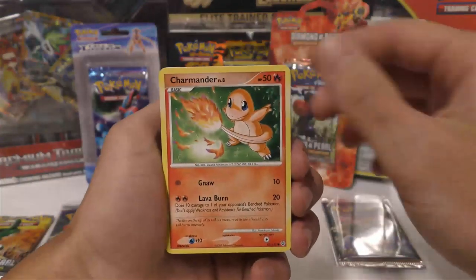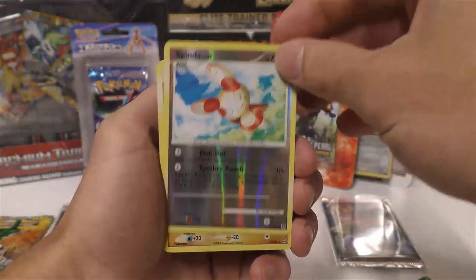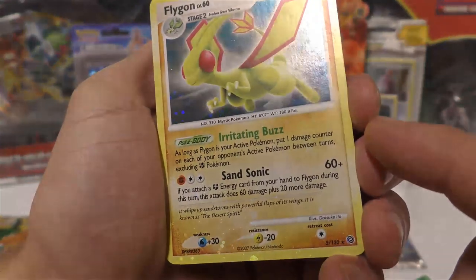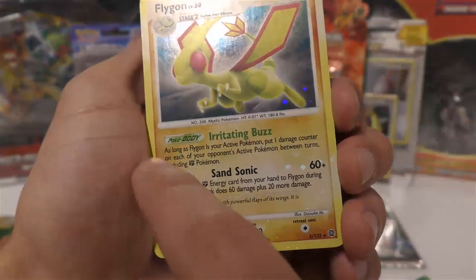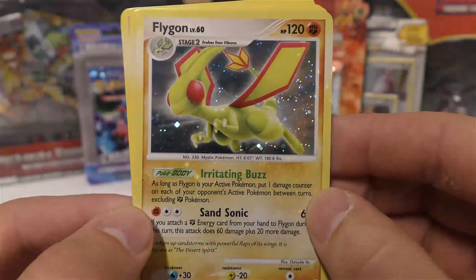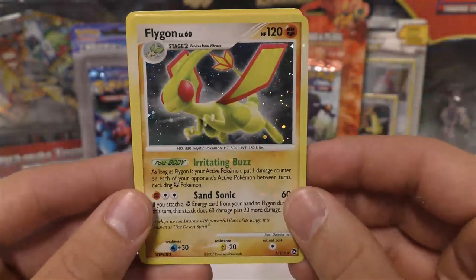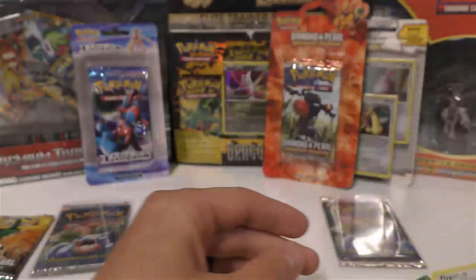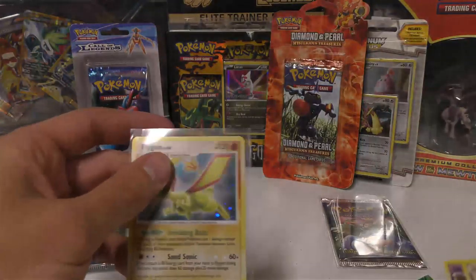We've got a Charmander, Grimer, Squirtle, Lickitung, Shroomish — a reverse holo Spinda and a holo Flygon. Check that out — it's definitely got the holo bleed, I mean you guys can see it, it's all over the thing. It's even more prominent right here. You can see this big swirl right there — really cool holo bleed all the way through, with a second swirl on this side. It's a double swirl within the text. Super cool — Secret Wonders was really bad about having super holo bleed cards. When these cards were out, people were selling these holo bleed holos for like 50 bucks each.